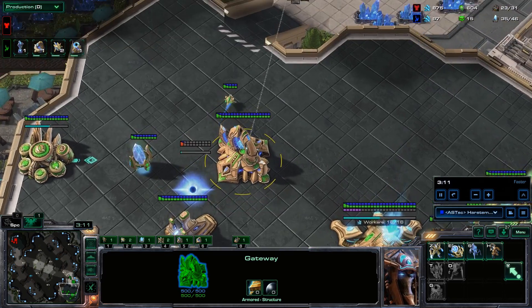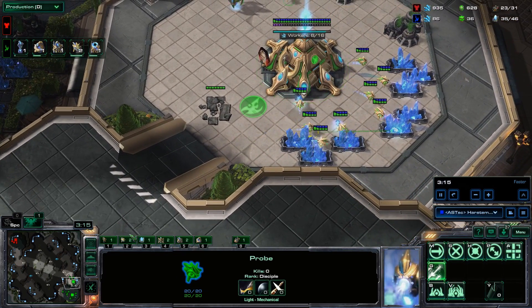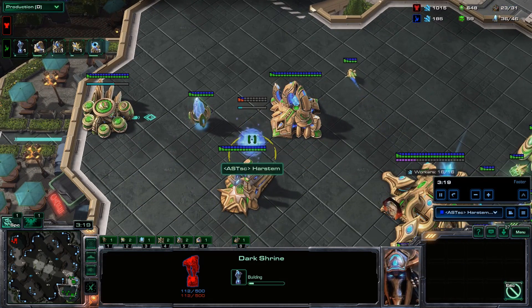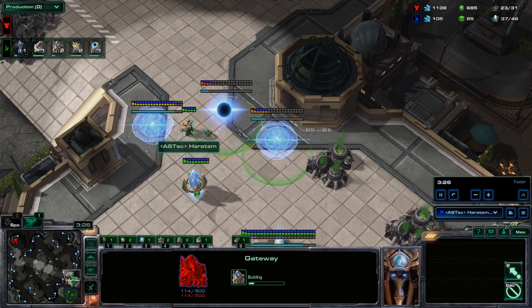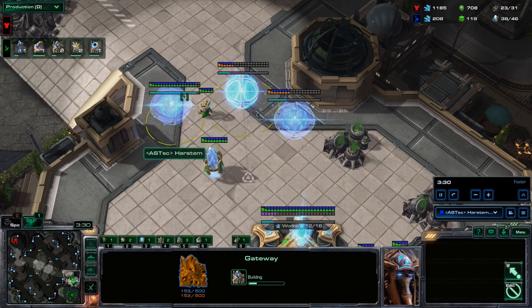No second warp gate, no seventh gateway unit yet. This is very important — please don't make the mistake of building a stalker; your build will be extremely delayed. Once we have the gas and money available after our robotics facility, we start our dark shrine and add two extra gateways in the wall. This is basically a full wall — no hellions or reapers will be able to come past.